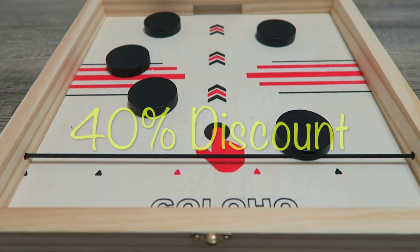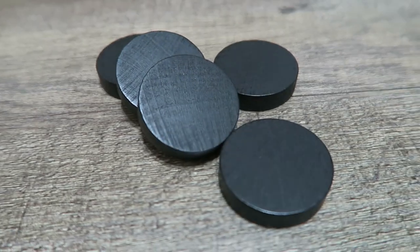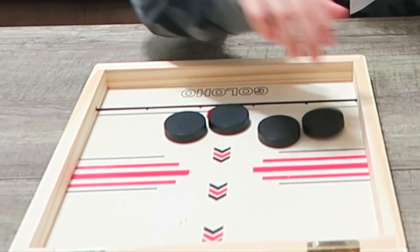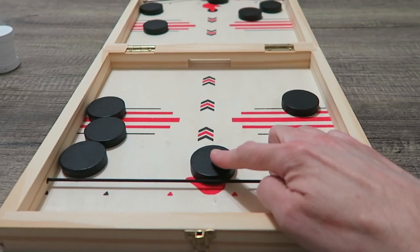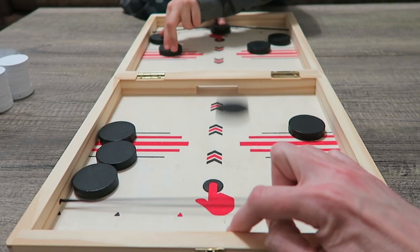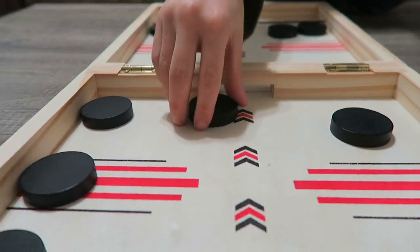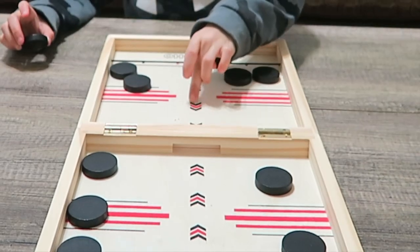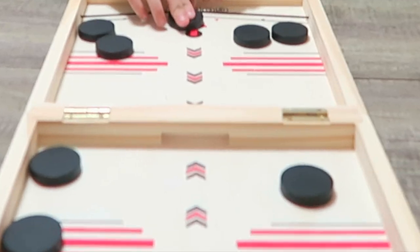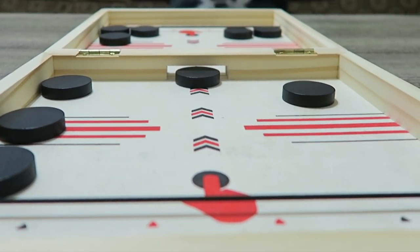As well as a 40% discount to all our fans. For the first game, we're gonna need five pucks each. The point of the game is to sling the pucks through the middle. Not like that — like this. Just like that. If you wanna get in the middle, you have to line up directly with these arrows. Look — whoa! Did you see that?